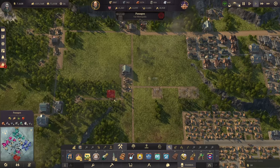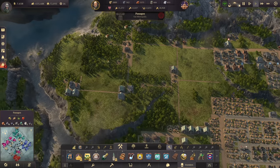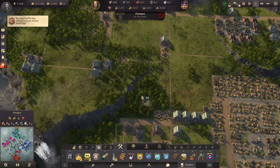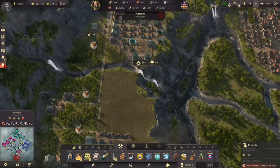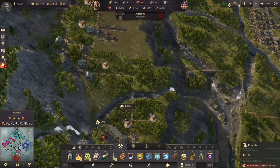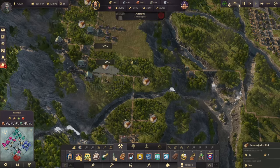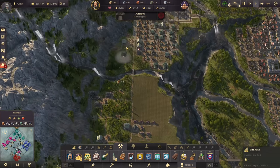We can get rid of the warehouses here. There's still some lumber production all the way up here that some of we might actually move, and others we might just remove. Up here in my logging camp area there's still one area available, and then we probably still have this one — perfect — to get at least some of that in.